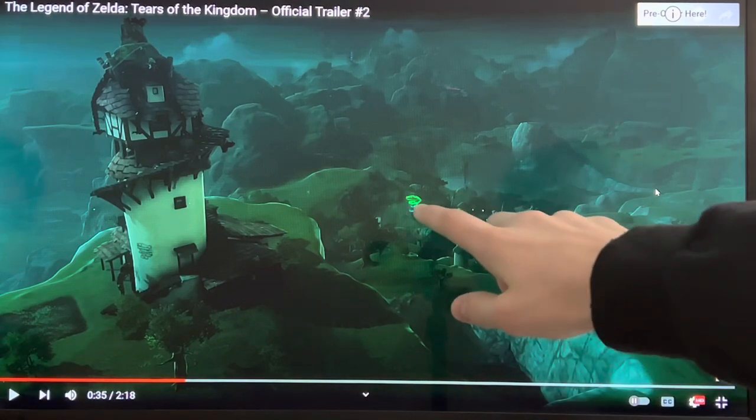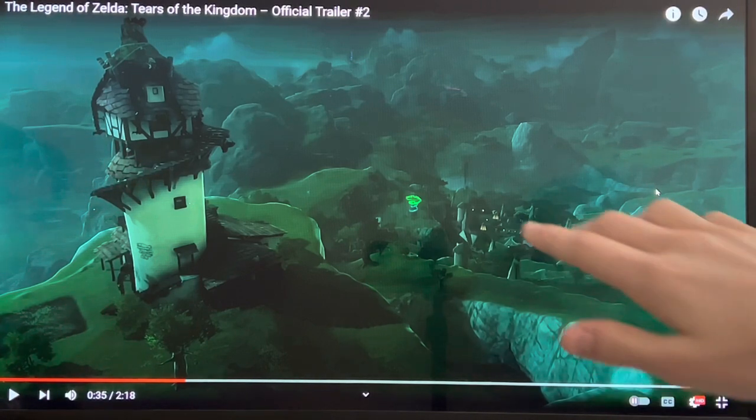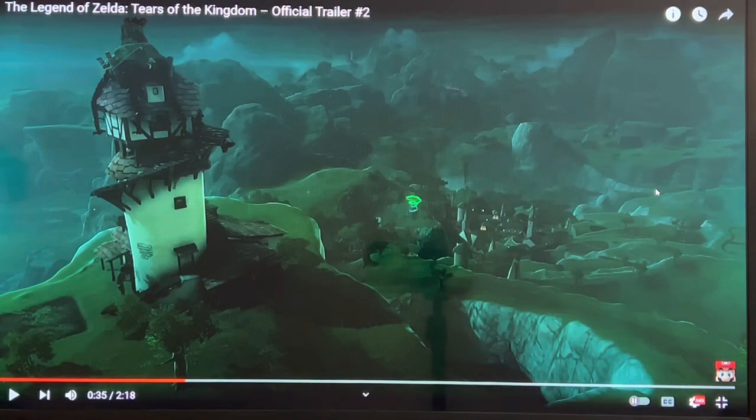Now, as you can see here, like I pointed out earlier, here's that spiral. It seems to be coming up from some kind of rock that can be found all over the game. Also, in a lot of the backgrounds, there seems to be a calamity, meaning it could be more widespread than before.